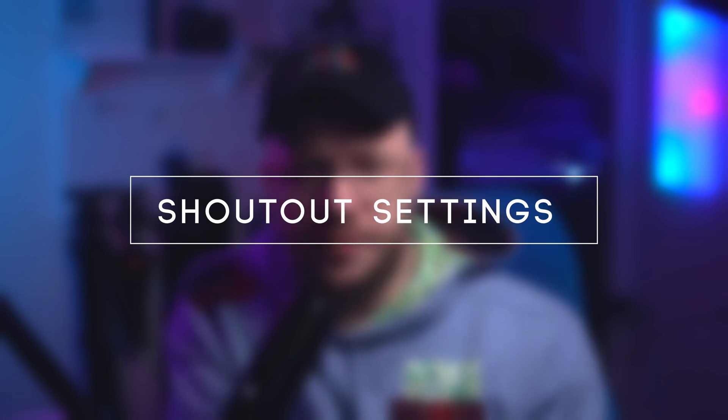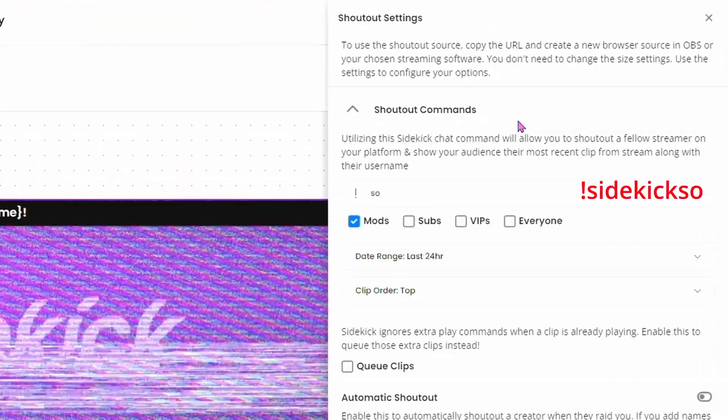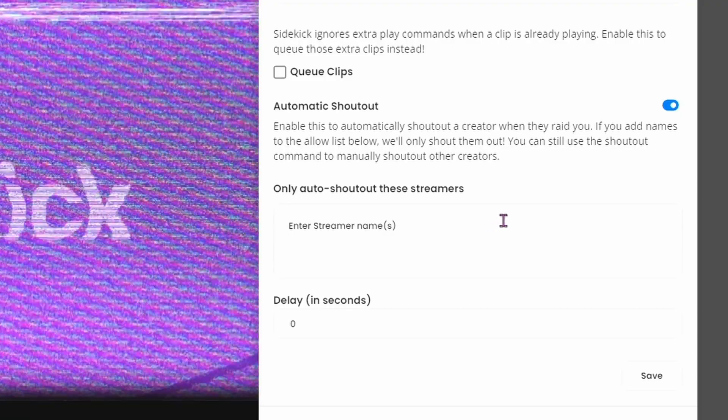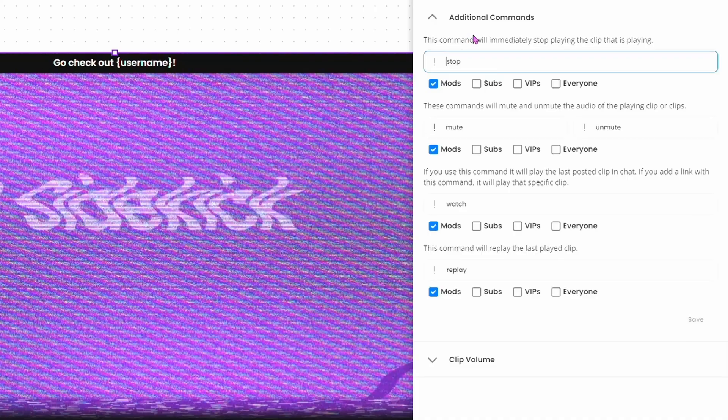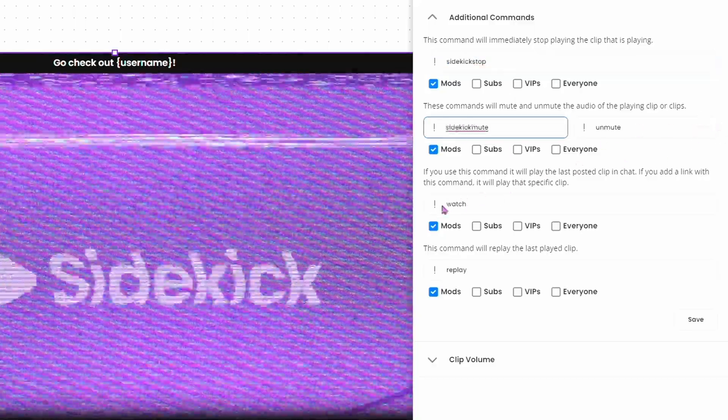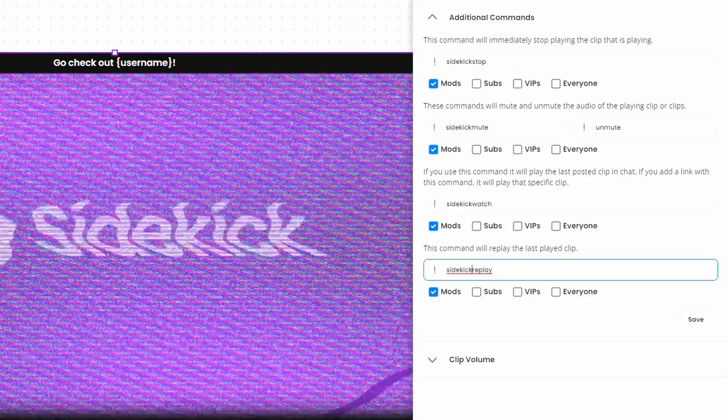In the shoutout settings you have a lot of control. If you don't want to use the default shoutout command, you can set it to whatever you want — I'm setting mine to exclamation point Sidekick SO. The clip date range and clip order are both changeable, and you can queue up clips. You can also select streamers that are auto-approved for the shoutout command. You can adjust the volume of each plugin individually with its own clip volume fader. The shoutout plugin also makes use of commands: Stop, Stop All, Mute, Watch, Replay, and Reset. You can use these via the Sidekick Stream Deck app or through the Stream Deck Twitch chat plugin.